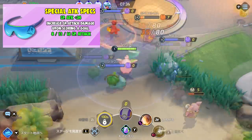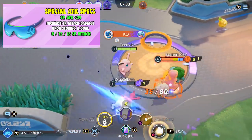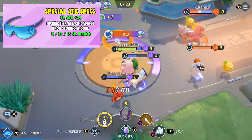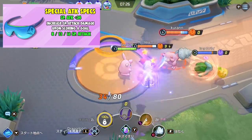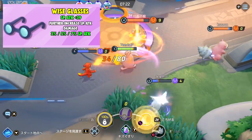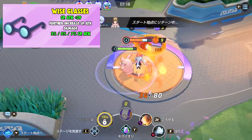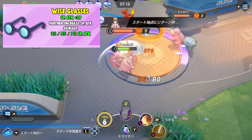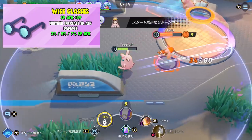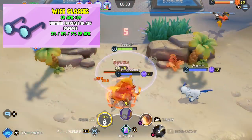Next is Special Attack Specs. It grants 24 special attack and increases special attack damage upon scoring a goal. This seems to be used by high scoring Pokemon who have high special attack moves. The last item we have is Wise Glasses. It grants 39 special attack and further increases your special attack damage — just a straight up damage increase for special attack moves, so it works best for high special attack Pokemon.